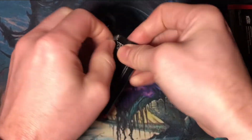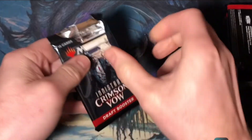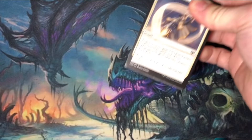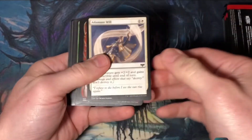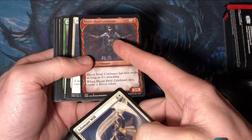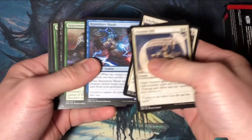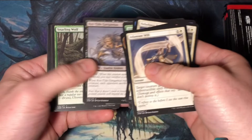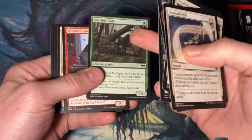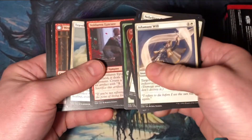I've only been able to do a couple of limited drafts with Crimson Vow, so I'm not as familiar with the cards in the set as I typically am when I do my bundle cracking videos and other pack cracking videos. I like the showcase cards in Crimson Vow a little bit more than Midnight Hunt. Can't believe they reprinted the same card that was just in Midnight Hunt — maybe they ran out of ideas.